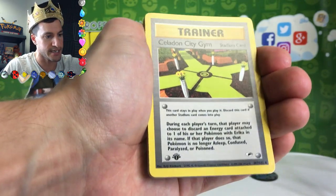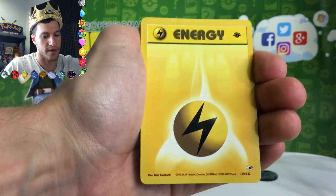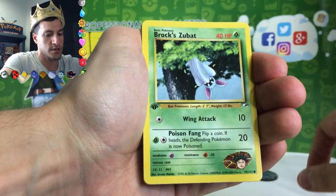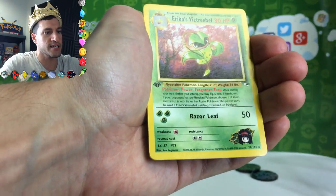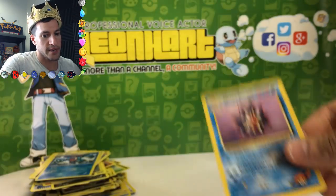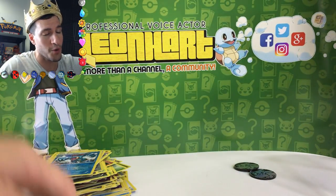First edition, 1998-99 — Celadon City Gym. Even the energies have that first edition symbol. Erika's Tangela, Lieutenant Surge's Voltorb, Brock's Zubat, Sabrina's Gaze — I had a crush on Sabrina, don't make fun of me — Brock's Rhyhorn, Erika's Bellsprout, and the rare looks like Erika's Victory Bell. Then Misty Seaking and Misty's Staryu. We didn't get a holo but we got a vintage pack and that was awesome. Please leave a like, share this video — you guys are the heart squad. My name is LeanHeart, stay awesome, stay positive, and I'll see y'all in my next video.